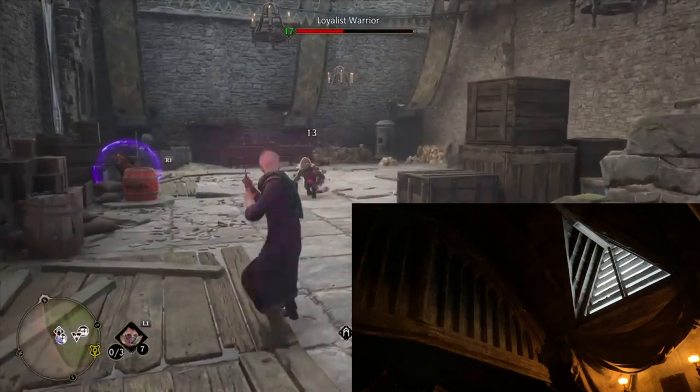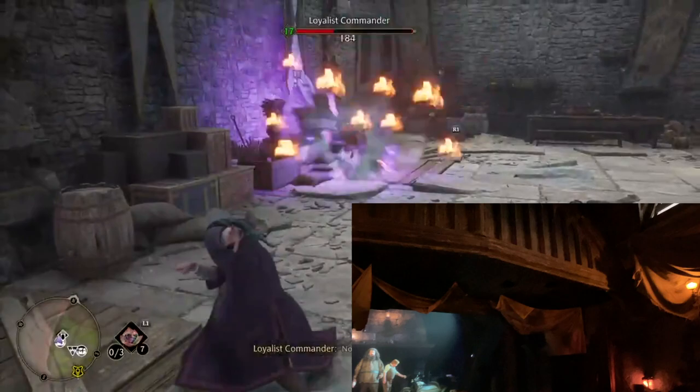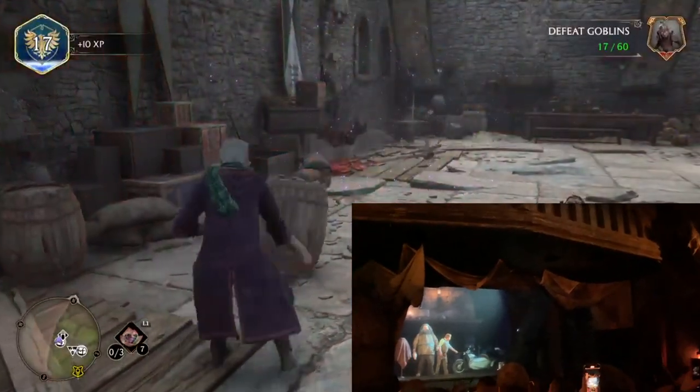The interior doesn't fully match, but you can see similar room shapes and the general idea of the room. Except we won't fight Hagrid or those magical motorbikes in the video game.